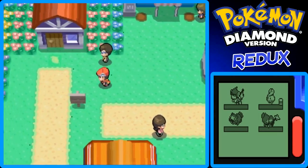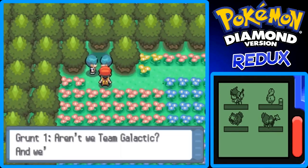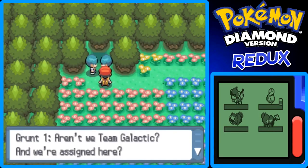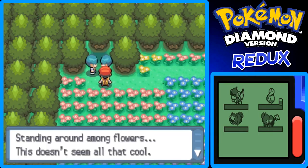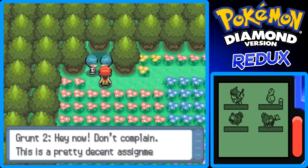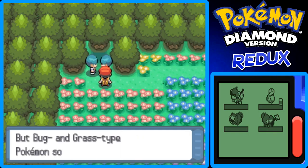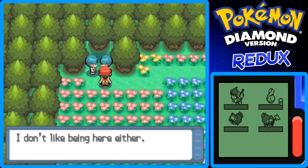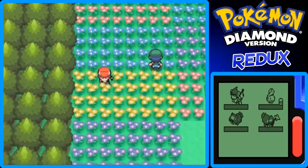I don't need to go to the Pokemon Center because I did that in the last part. Up here are more Team Galactic Grunts. They're just arguing. Grunt 1 says: aren't we Team Galactic and we're assigned here — standing around among flowers, this doesn't seem all that cool. Grunt 2 says: hey now, don't complain, this is a pretty decent assignment. But Bug and Grass-type Pokemon still creep me out.